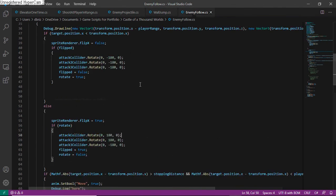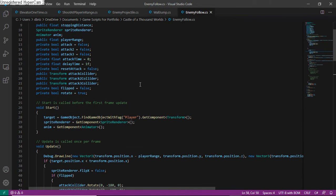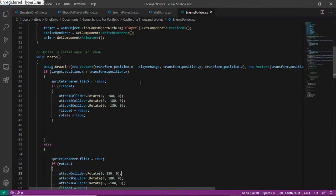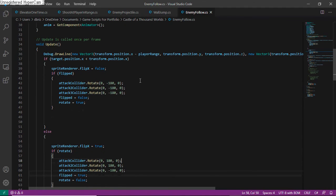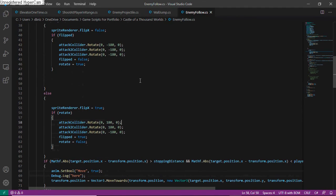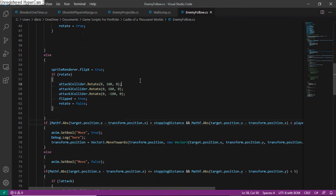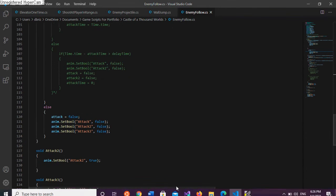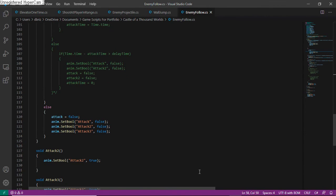Finally, the enemy follow script. This is an advanced version of the enemy follow script from my game Hellmouth. However, this one is not accounting for hiding — so once the player is within the distance that the enemy can come after him, the enemy will start to approach and then attack. And that is Castle of a Thousand Worlds. Thank you for watching.